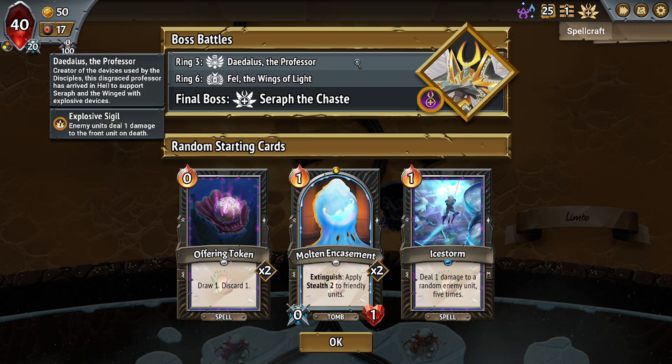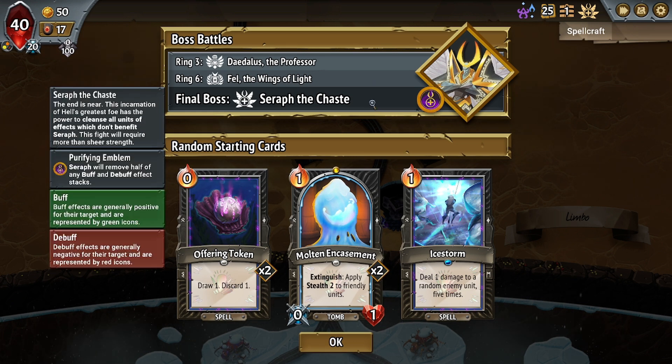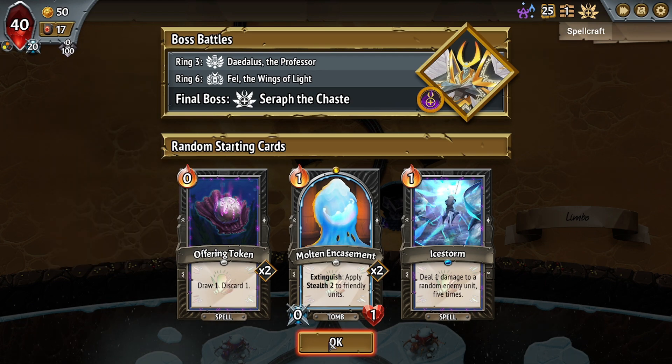Daedalus the Professor has the Explosive Sigil. Fell the Wings of Light has Scouring Crest — that's an annoying one, very bad when you have a smaller hand size, because you're guaranteed to draw the Scourge cards because they get put on top of your deck. So that's real bad. And then Seraph the Chaste — luckily we are not playing a Seraph that is giving us Blights. Seraph will remove half of any buff and debuff effect stacks. Not that bad. So let's get started.